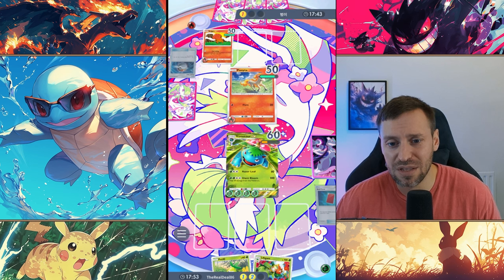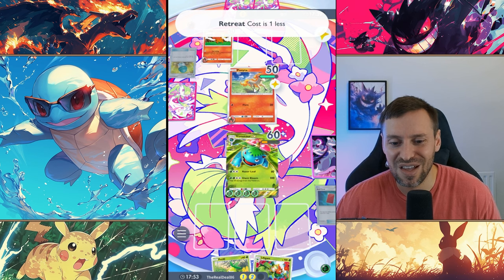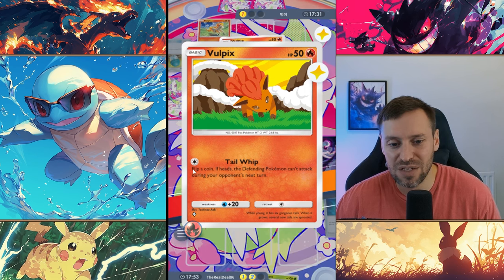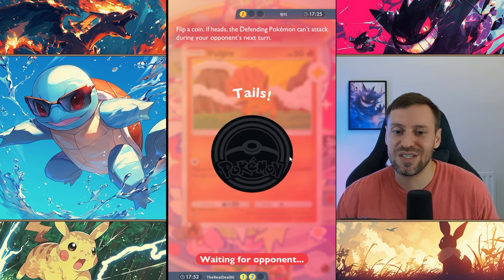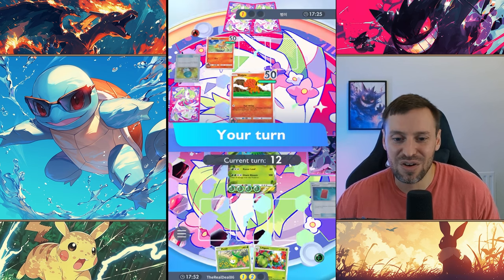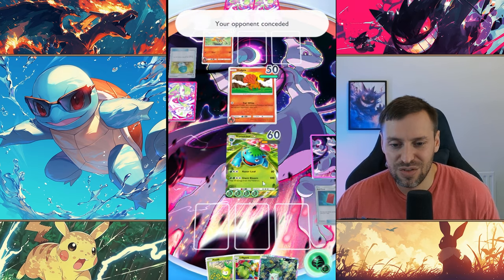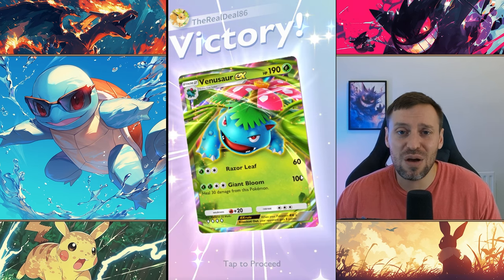It looks like we are going to get that W. Oh, that's cheeky — for those who don't know, Vulpix can flip a coin and you cannot attack your next turn depending on heads or tails. A bit of RNG in our favor. Venusaur coming in clutch — that was probably the best example of how strong Venusaur is. That was a really fun game.